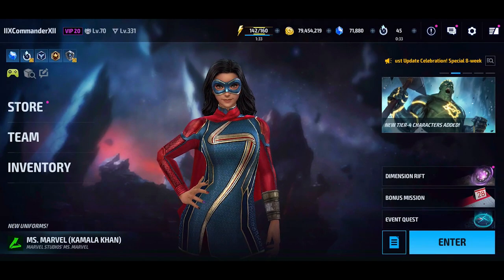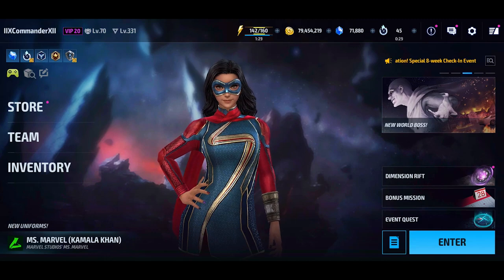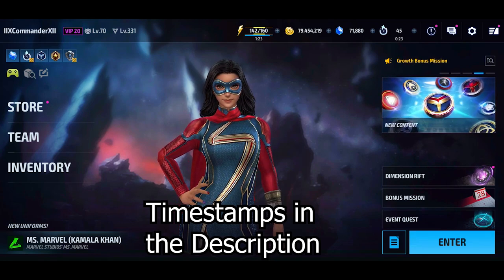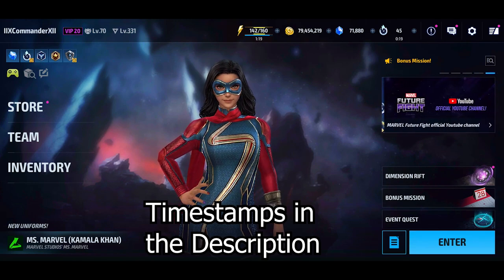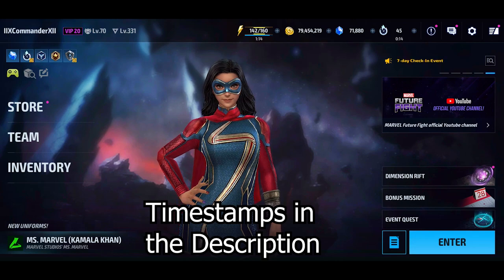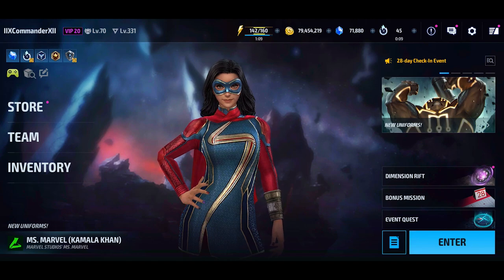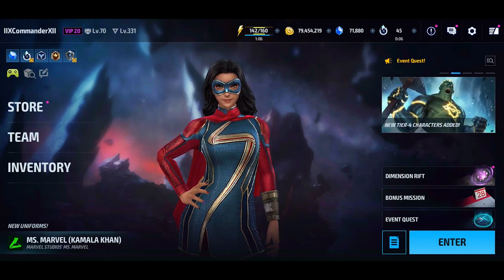Hey everyone, welcome back to another video. In this one I'm going to be taking a look at Kamala Khan and Sunbird. Since Sunbird is so awful, I couldn't put him in his own video. People probably already know just how good Kamala Khan's — or Miss Marvel's — new uniform is, so to make the video more interesting I'm testing a hybrid build for her, a CTP of Destruction with the strike proc, to see how it holds up in PvE and whether she has any value in PvP.